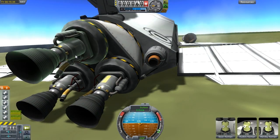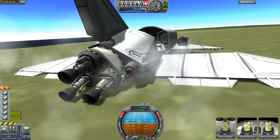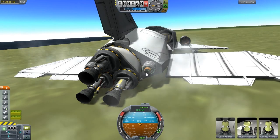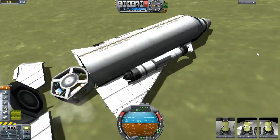Might have to do something like the Winter Owl and gimbal these engines up a bit, I don't know, we'll see. But right now we've got little orbital maneuvering engines, big engines, jet engines, and a working cargo bay.